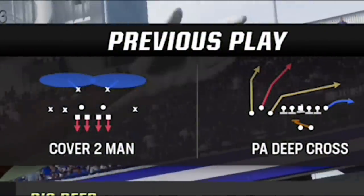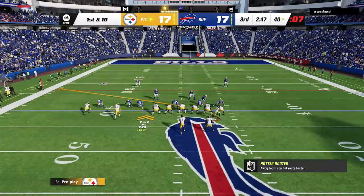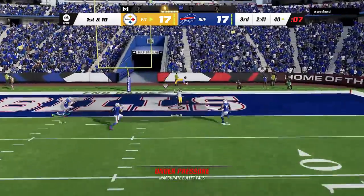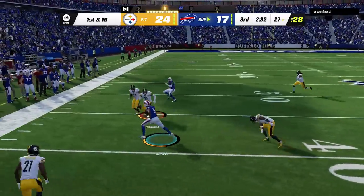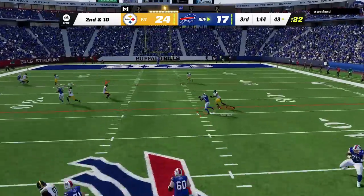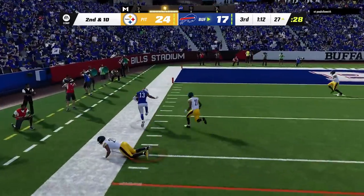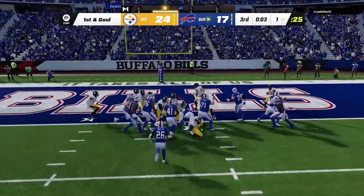He is still in cover 2 man, so I go back to the steal dig play one more time, make that same motion so he thinks I'm still using that motion slant first, and then fade the B route one more time. Now up by a score, he starts using the same play over and over with a deep middle crosser and a deep in route that both get open, so he just throws to whichever one I don't user. He eventually switches to the run to get closer before punching it in to tie the game up.